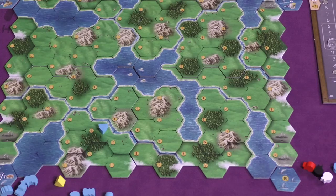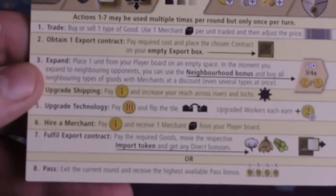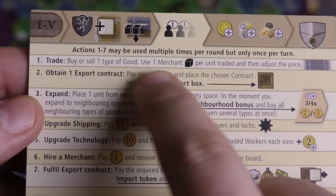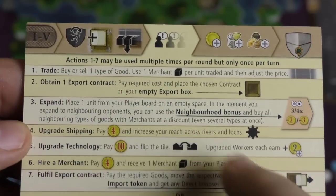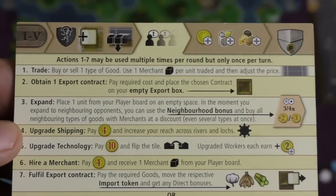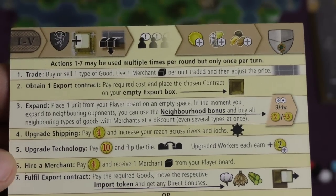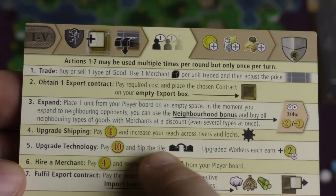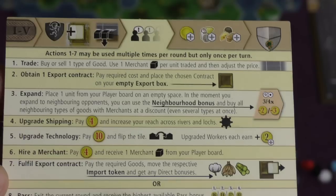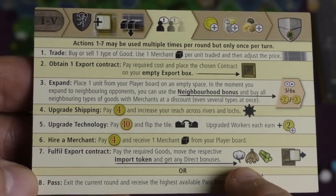Turns are pretty simple — each player is just going to be taking an action. There's a lot of different actions players can take, and you have a little board that explains all of them. You can buy or sell goods in the market by spending a trader for each one. You can take contracts as long as you have an empty space. You can put your units on the board as long as you pay. You can increase your technology for shipping, increase your technology for your workers, buy more merchants, or fulfill an export contract.